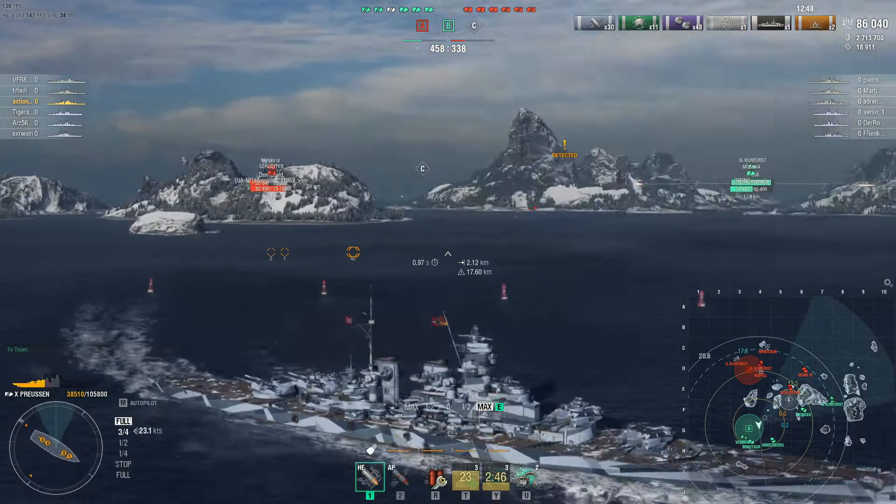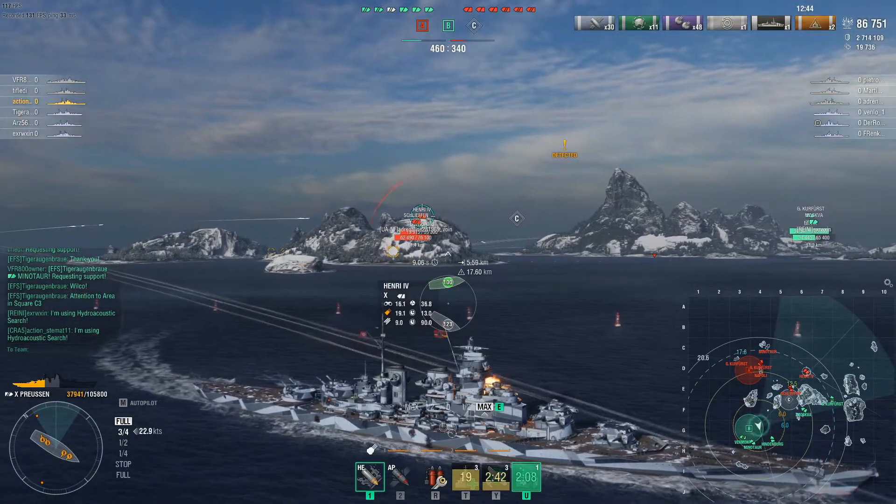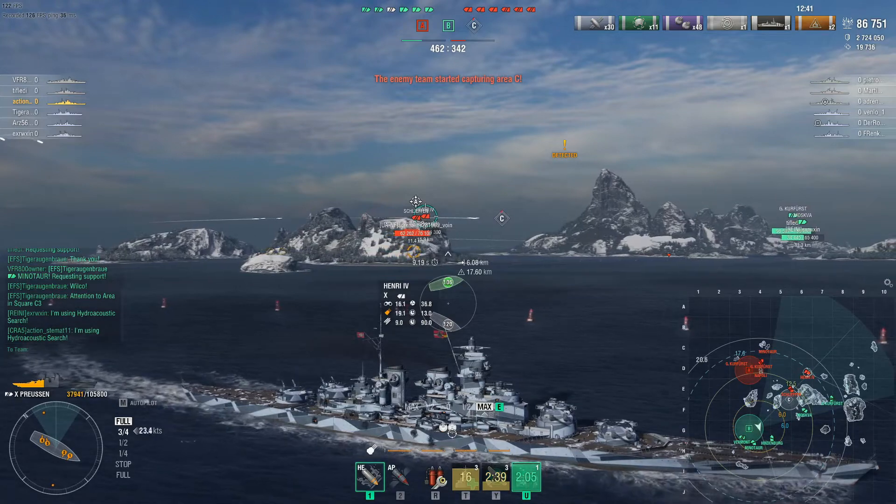Napoli is getting out from the island — I get a very big hit including one citadel, though it could have been better. My secondaries are also engaging. Napoli's secondaries are aimed at me as well — he has good range. The Großer Kurfürst is starting to kite away because she knows pushing means she'll probably die, which is the same logic I'm using. My HP isn't very high anymore so I'm changing flanks.